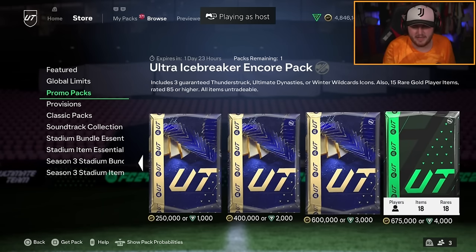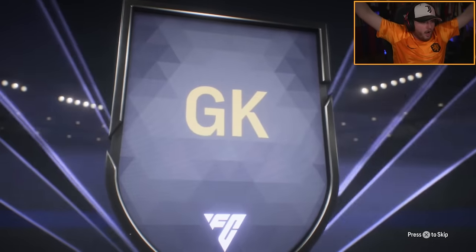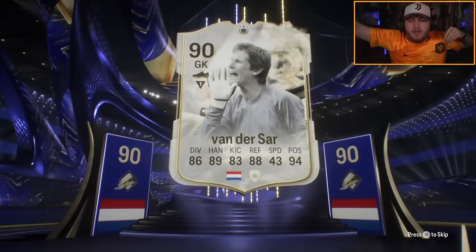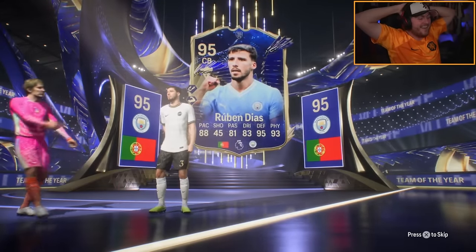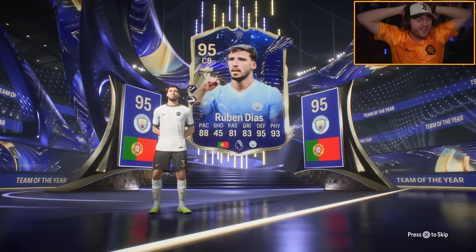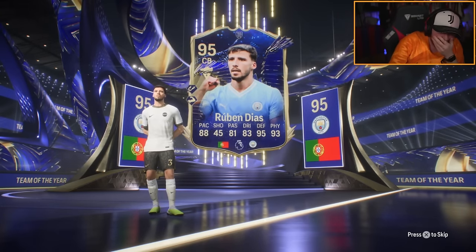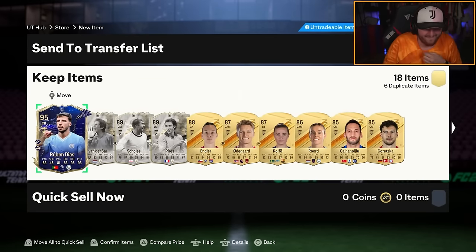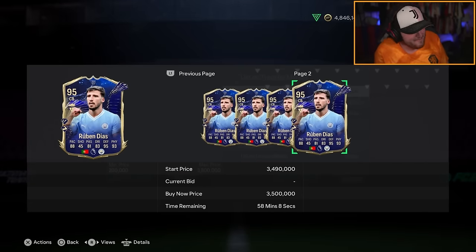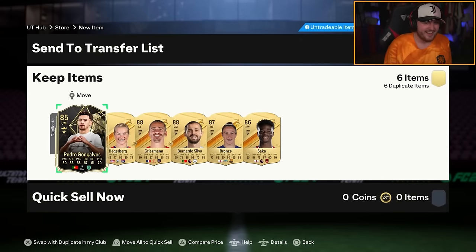We've got the two store packs now for Lala. Opening this one first — it's got three guaranteed icons. Team of the Year! Oh my god! Edwin van der Sar. Show us the Virgil van Dijk, I dare you. Ruben Diaz! Oh my god! This isn't my account, by the way — this is Lala's account. He's got Ruben Diaz! That's back-to-back Team of the Year! It's within like two minutes of each other. We literally joined the share play right after I got mine. Three mil! Three million smackaroos, mate!